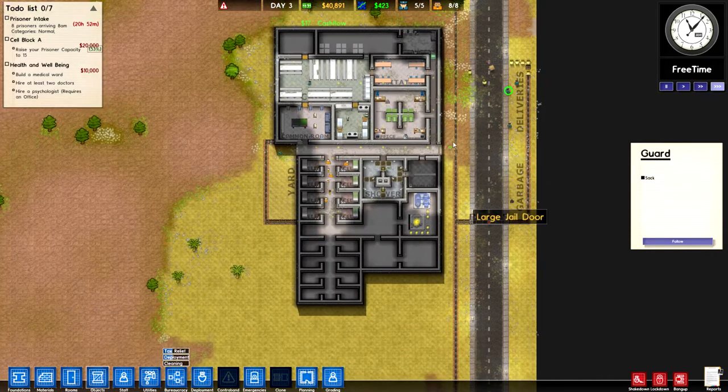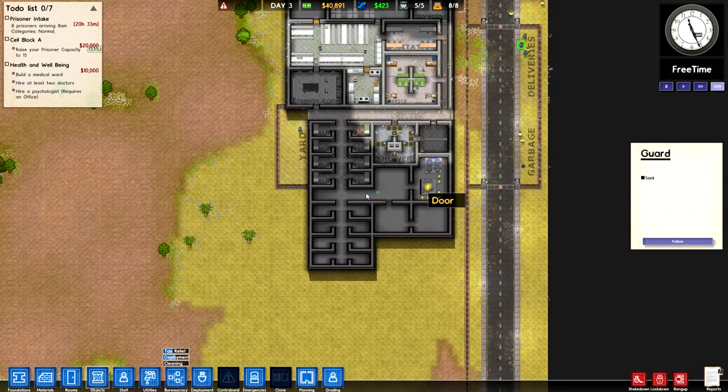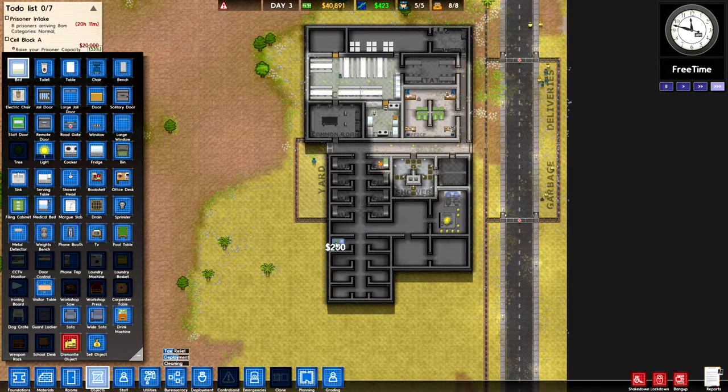Phoenix got a few more things up and running, and especially important is the delivery section got fenced off with some road gates. That's going to be a real big deal coming up soon, but there's always more to do. Right now we're looking to raise our prisoner capacity since we still have more prisoners incoming. We have this lovely second setup of prison cells we can just extend right on down and set those up to intake prisoners as soon as they arrive.